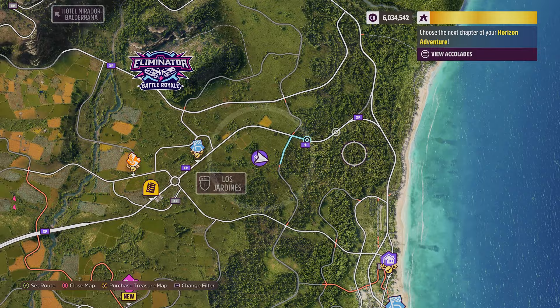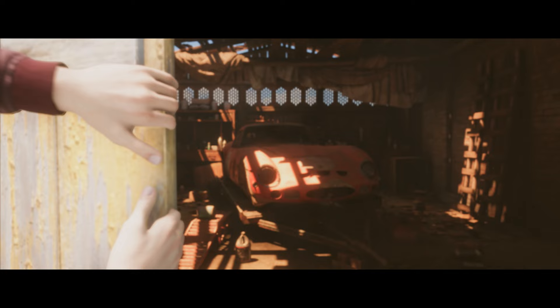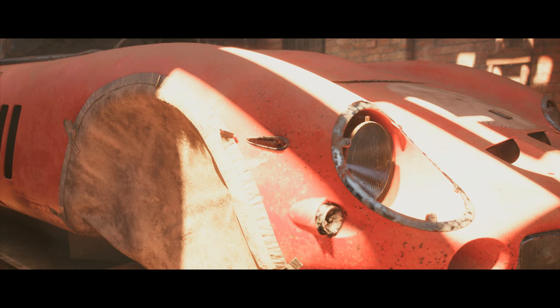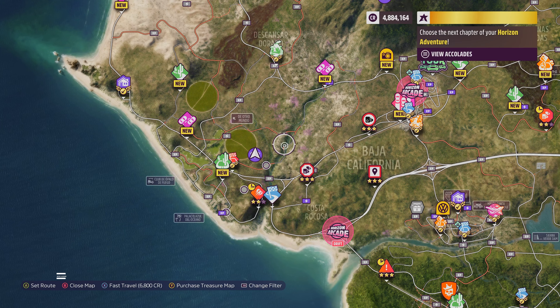Next in my Forza Horizon 5 Barn Find list is a truly expensive and rare machine. It will appear on the map west of the Playa Azul coast, specifically not far from the Los Jardines area. Your reward is a Ferrari 250 GTO. Apparently just 36 of this model exist in real life and one sold at auction for $70 million. So I would check your barn to see if you have one lying around, just in case.